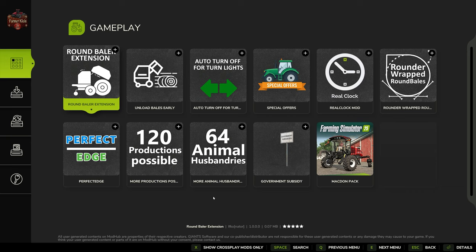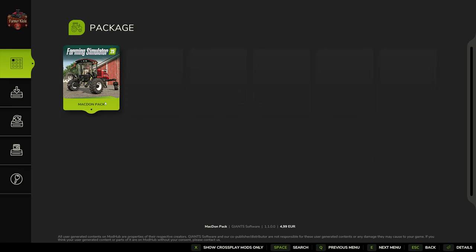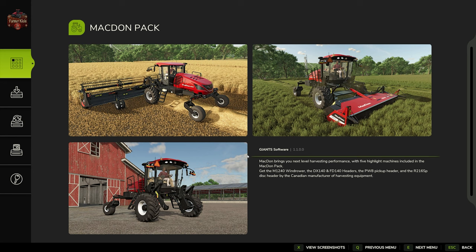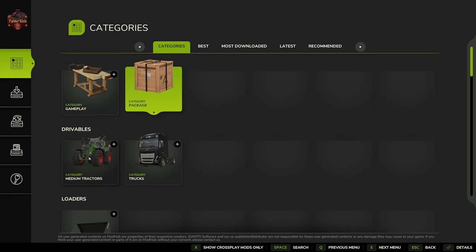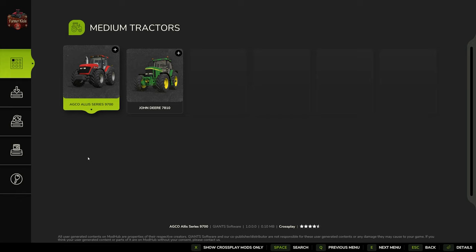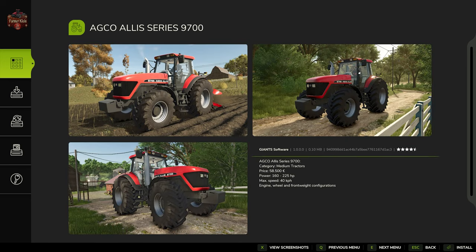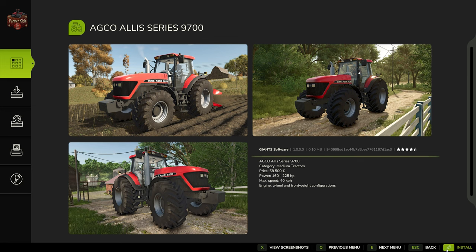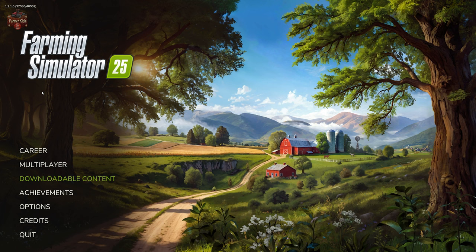Under the 'Gameplay' category, these are typically PC-only mods because gameplay mods are usually script-based — not always, but typically. A 'Package' mod is an accumulation of more than one thing, like the MacDon pack with headers, a vehicle, and multiple items. Under 'Drivables,' we have for example the Alice Series 9700 tractor. Drilling into it gives screenshots, author info, version, download size, and description. We can click 'Install,' confirm adding it to the download list, and it installs because it's extremely small.